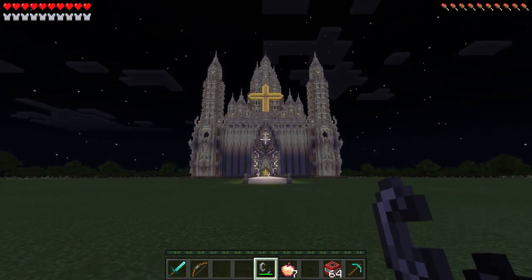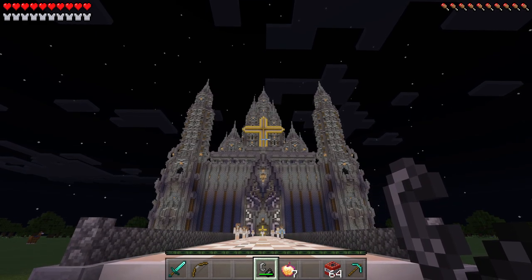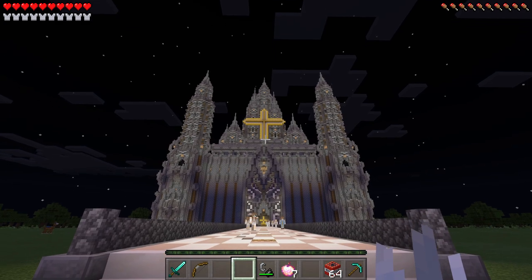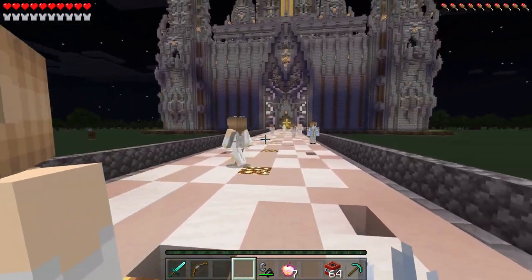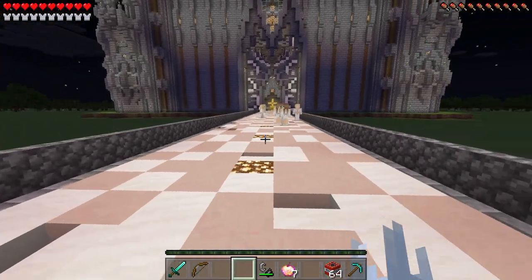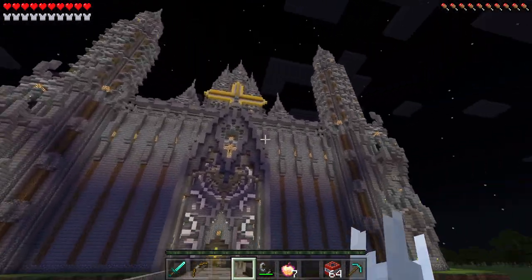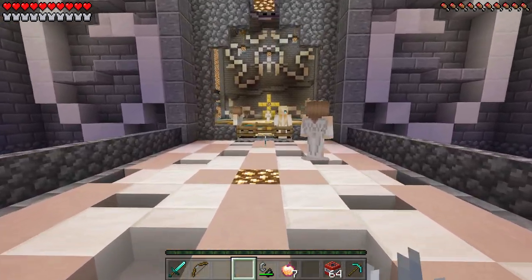Oh my god guys, I thought this was going to be the greatest dimension we have ever gone to, and now I know it is. Wow, take a look at that humongous gold cross! This is so amazing, and look at all these beautiful angels. Wow, I absolutely love them — they have gold halos on top of their heads! I want a gold halo. Hopefully one day I'll get my gold halo, and all of you guys get your gold halos as well. Let's go ahead and head inside — the outside is absolutely amazing, so the inside has to be even more amazing.